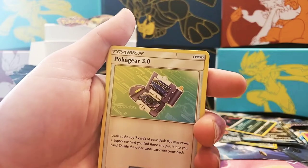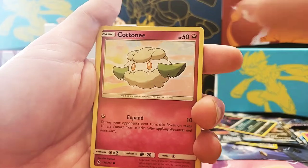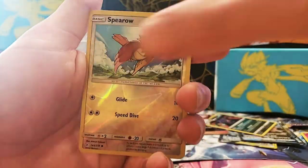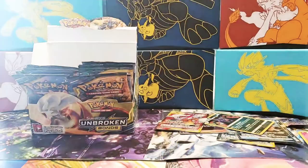Next pack: Tygru, Genine, Pokegear 3.0 — which I have the secret rare of — Darabaka, Caterpie, Cottonee, Ekans, Carvana, Spearow Reverse Holographic, and Darumadien non-holo.